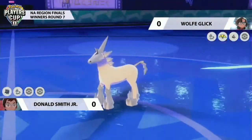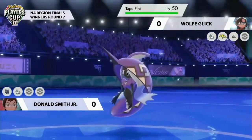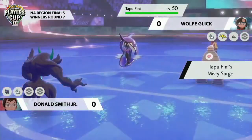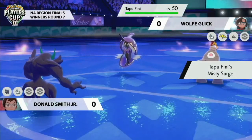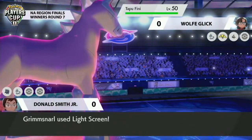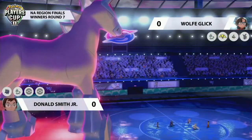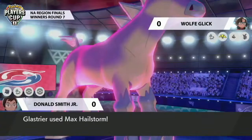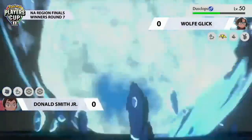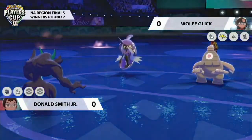Wolf brings Tapu Fini into action, resetting the drops on Glastrier and sending Misty Surge out on the field. The other thing Wolf has to be concerned about is that he doesn't necessarily want to set up Trick Room while Donald's Glastrier is still in action — he wants to try and remove it potentially before going for Trick Room. Light Screen comes up from Grimmsnarl, keeping defenses really strong, as Glastrier goes for Max Hailstorm targeting down into Dusclops.